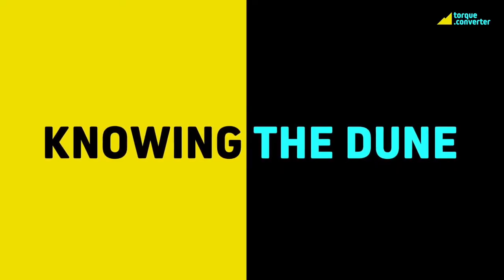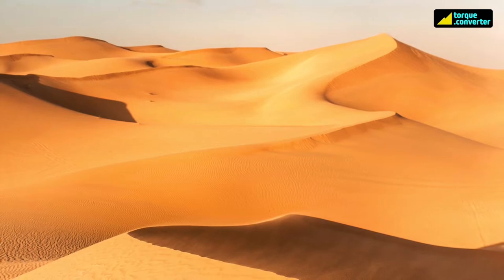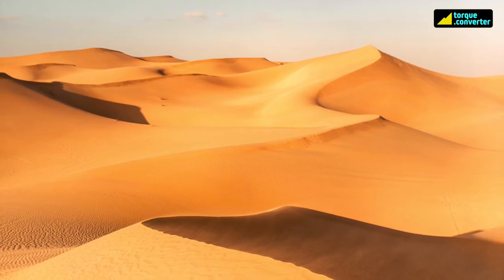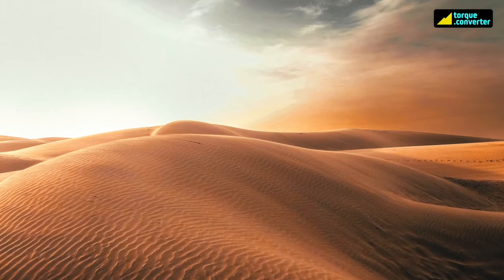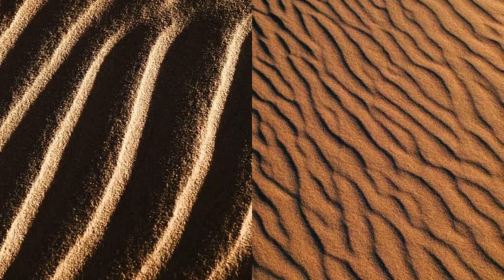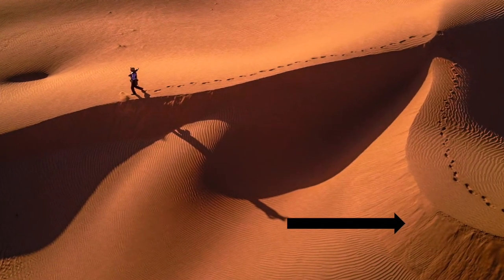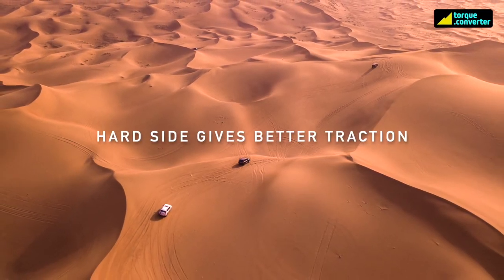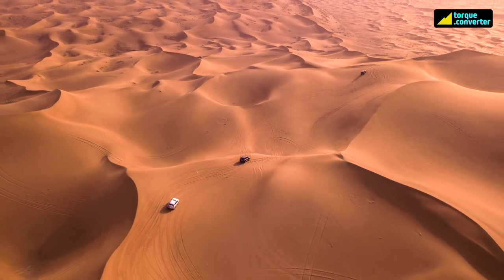Each dune mostly has two sides: hard side and soft side. Wind will keep throwing sand on one side of the dune, making that side harder. How to know the harder side? They are mostly round in shape, and whenever you see zigzag patterns created by wind, you are most probably seeing the harder side. The other side will automatically be the softer side — it's normally smooth-looking with no patterns. As a beginner, always try to drive on the harder side. When switching dunes, always switch from hard to soft side.